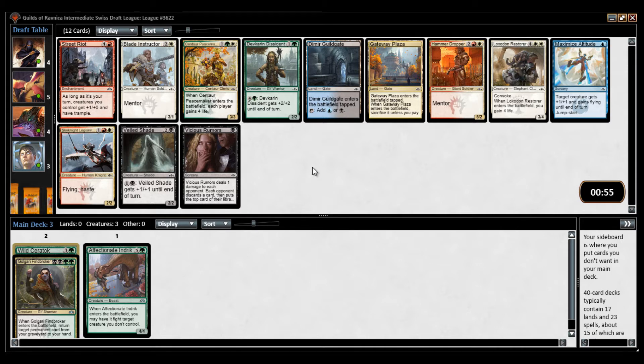Now we have Dimir Guildgate, which, as I mentioned, is good if you want to splash. There is also Centaur Peacemaker, which I could take, because I could abandon Golgari and go Selesnya.